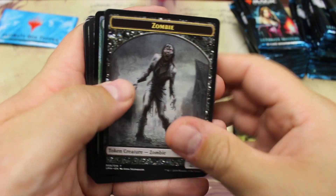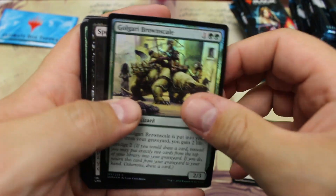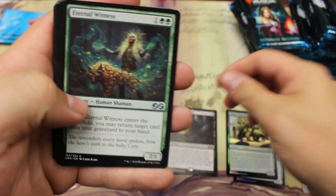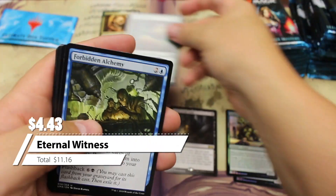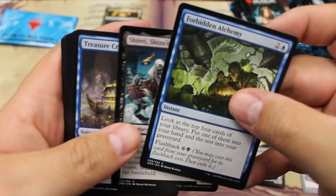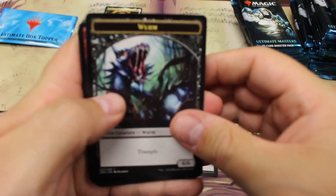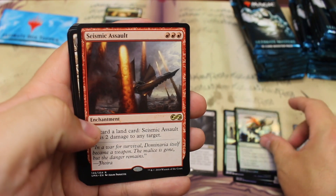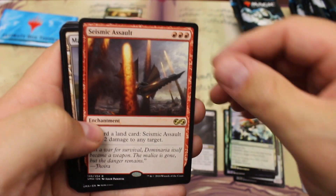These are from a sealed case so I wasn't too worried. Spoils of the Vault, Eternal Witness — I'm gonna go ahead and pull that one as well, that's over four bucks. Forbidden Academy. Eternal Witness is always a good uncommon to get. I hope everybody's been enjoying the videos. There's our Worm Crushing Canopy and Seismic Assault.